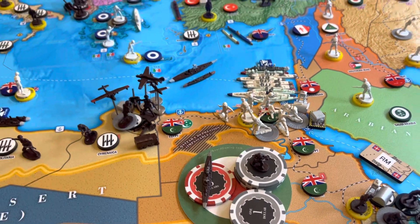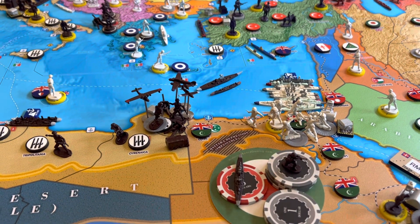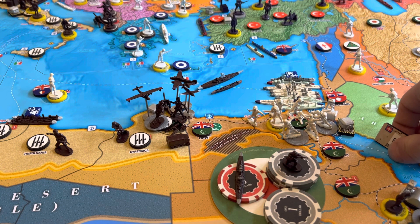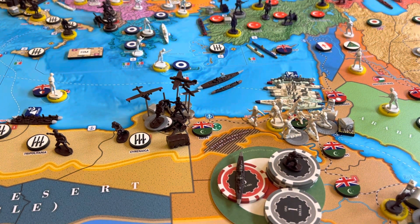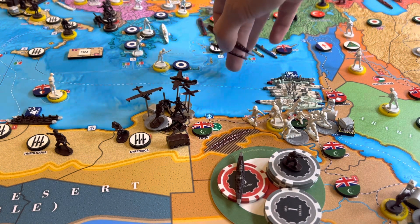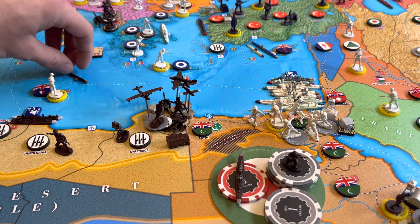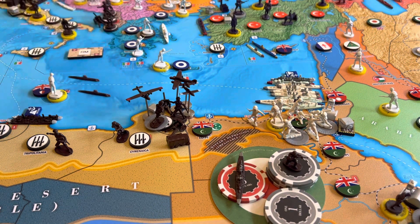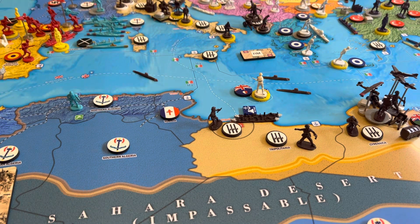Moving right into non-combat moves. So the Regia Marina here — which is a heavy cruiser, a light cruiser, 4 destroyers, and a submarine — is going to come 3 spaces into M6. They will be joined by a battleship and a torpedo boat destroyer. We're also going to move 2 submarines from M2 to M4, leaving us with 1 coastal sub in M2 and 2 coastal subs in M4.